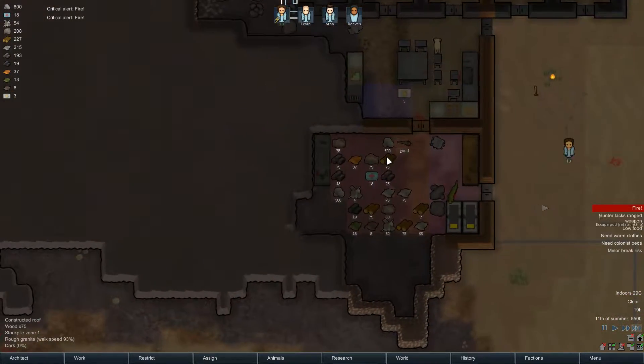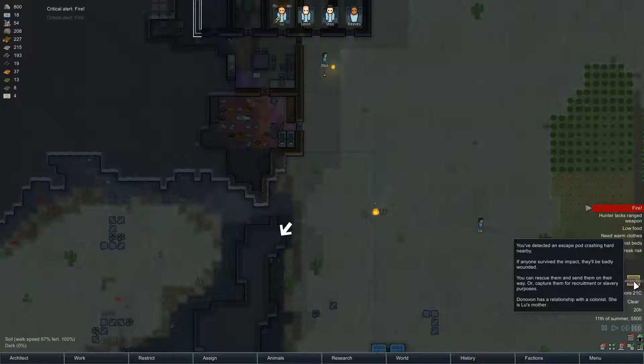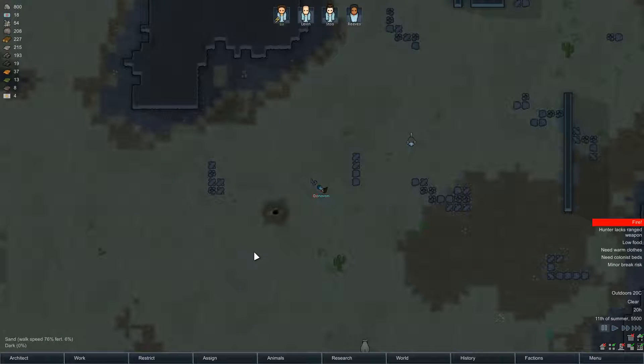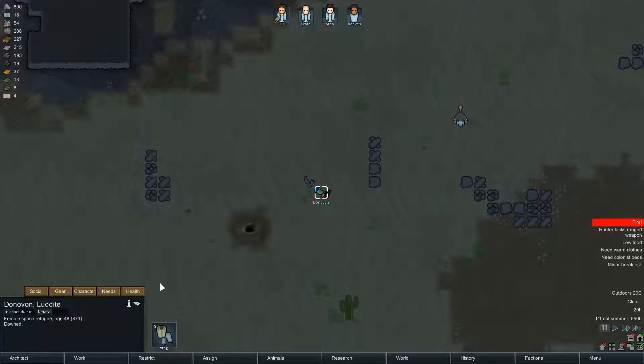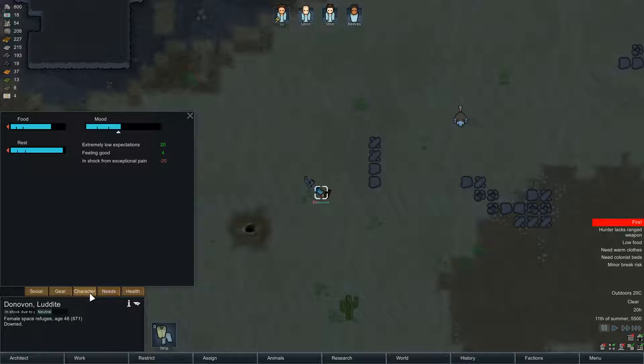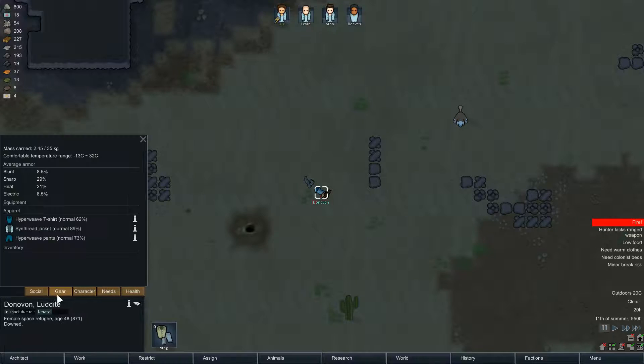Well, we have some food now. We should've butchered the gazelle. You've detected an escape pod crashing. Let's take a look - Donovan. You are in terrible shape. Also incapable of firefighting. Holy crap. Oh nice - hyperweave. That's some awesome stuff.